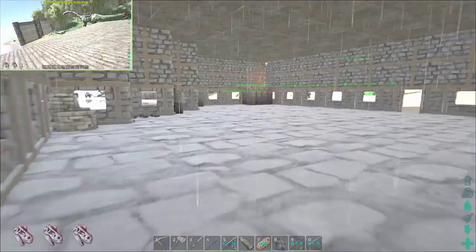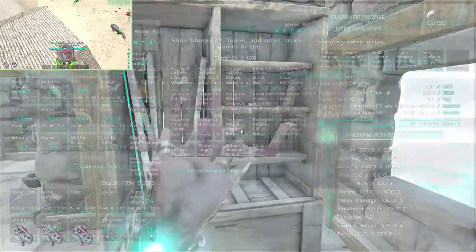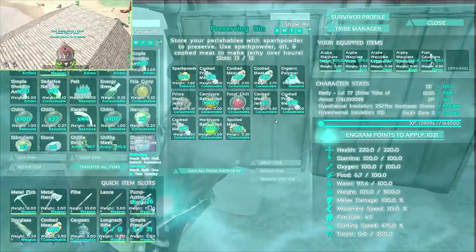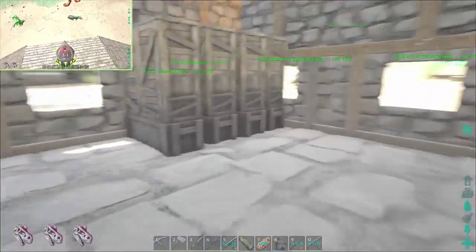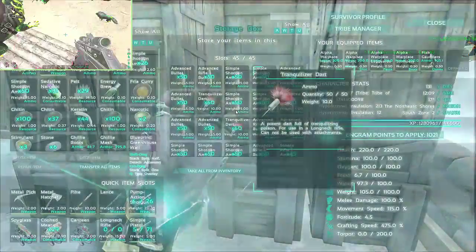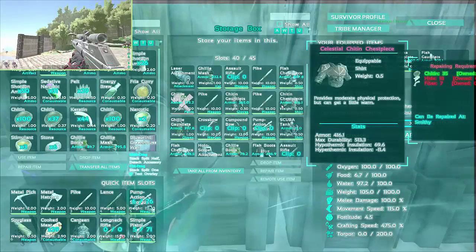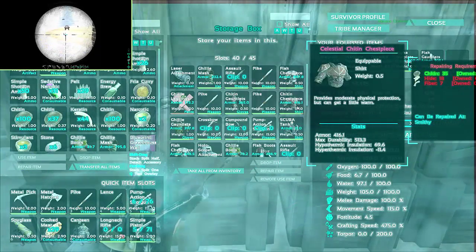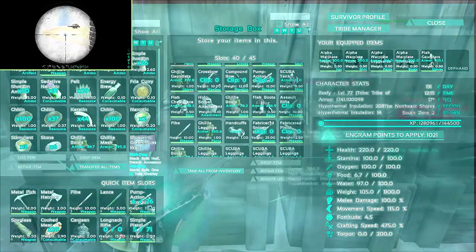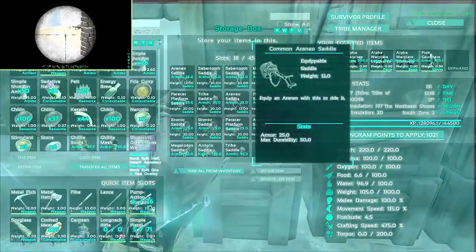Got some mortar and pestles, a bunch of recipes inside. Then there's a bin with meats — I need to make some fridges. And we've got bullets galore — just full filled with bullets. I don't have any compound arrows because we were trying to tame something yesterday — it was a poison T-Rex. We didn't end up taming it though. And we've got a bunch of extra saddles sitting around.